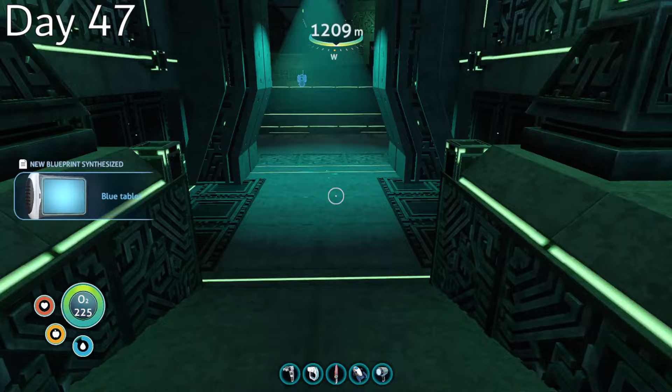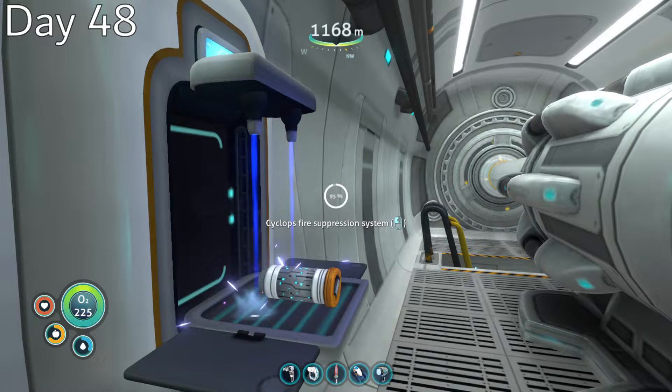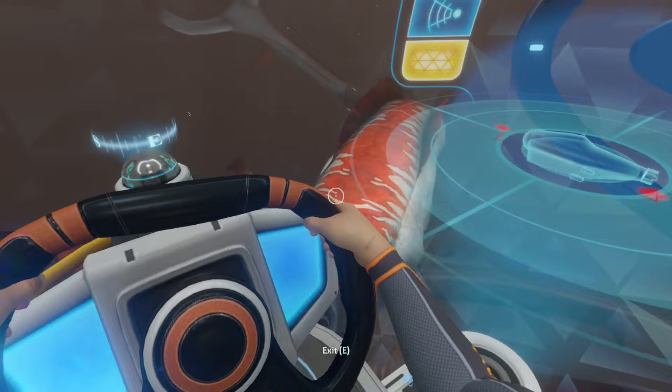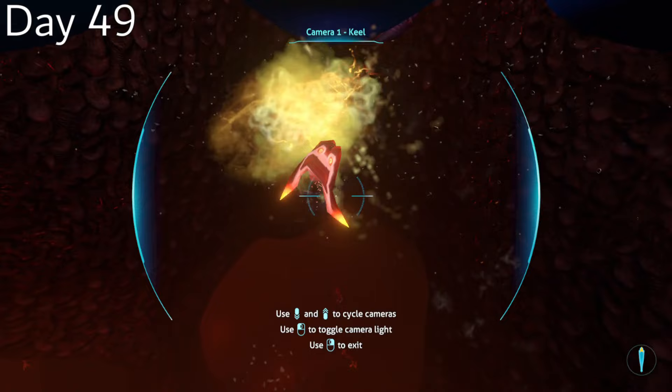Day 48, with my energy supply almost completely gone, I crafted as many ion power cells as I could, which completely took care of that problem. Day 49, I decided to craft the fire suppression module in case I was attacked by the sea dragon. My original plan was to craft the shield generator and make a beeline for the primary containment facility, but despite all my preparations I had forgotten to bring any salt — which is needed to make hydrochloric acid — so I would have to make do with good old-fashioned stealth.